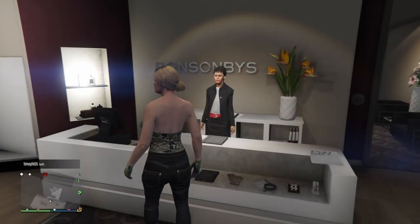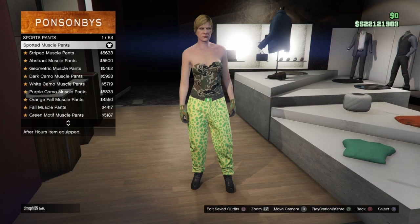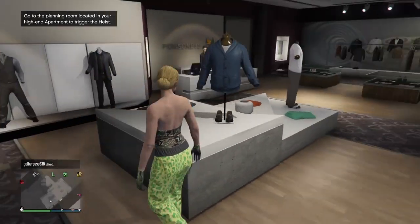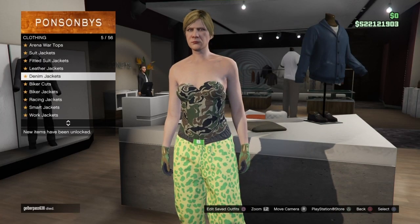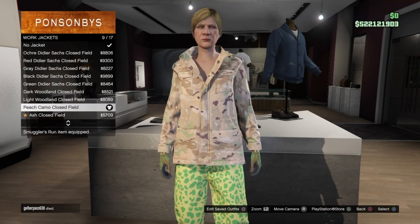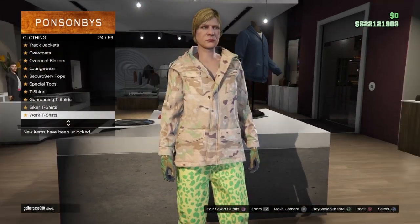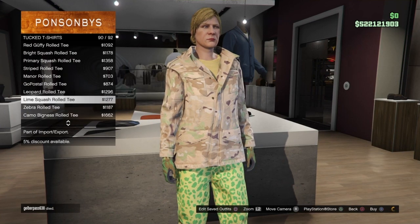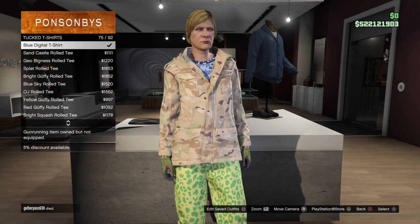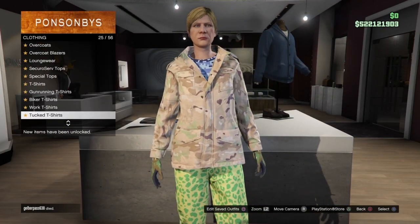For the second component, go to sports pants again and equip the spotted muscle pants. Then go to the top section, go to work jackets, and equip number 9 — the peach camo filled jacket. Then go to the tucked t-shirts and equip number 75, the blue digital t-shirt. Once you have that equipped, you can optionally also add the checkerboard hat and glasses — this next part is optional.